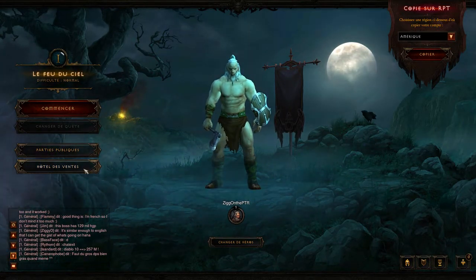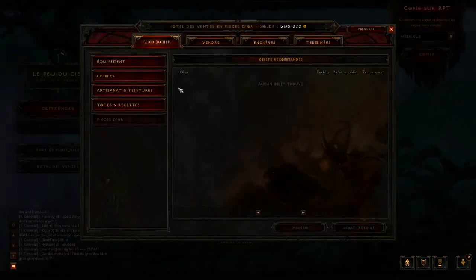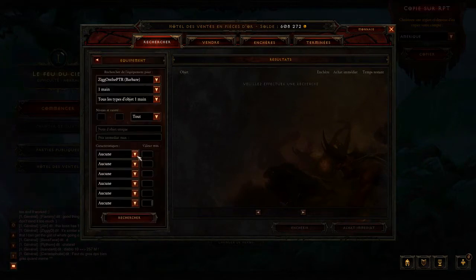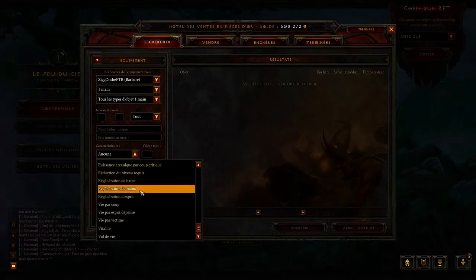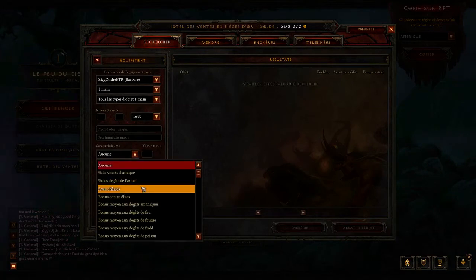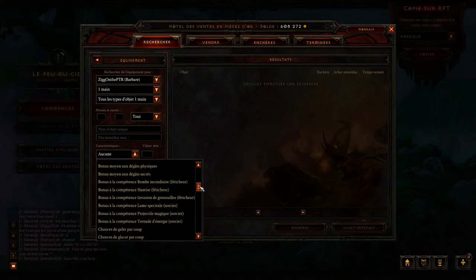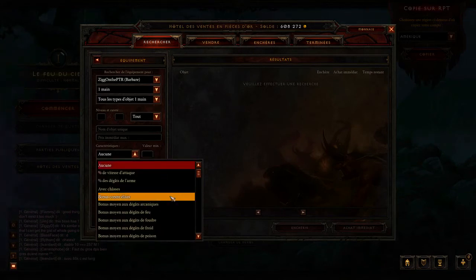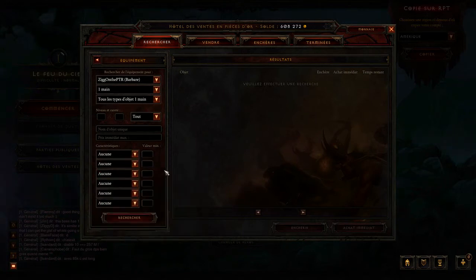Let's start off with the Hotel des Ventes, aka the Auction House, and some of the changes that have happened to it in the PTR. My first one, which is my favourite, is that this list — although in French — is alphabetized in English and in French as well. So that's alphabetical order now instead of the crazy grouping it was before. I hated having to scroll down to a certain notch to get to dexterity and things like that. It's all now alphabetical, so everything's easy to find. I think that's brilliant.